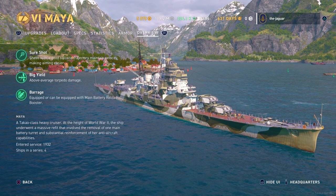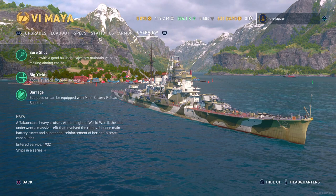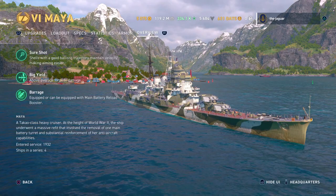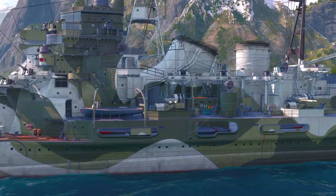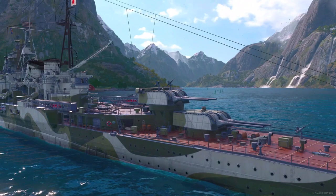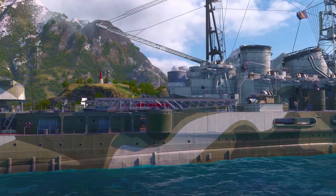The overview notes Sure Shot: shells with a good ballistic trajectory maintain velocity, making aiming easier. The ship is pretty accurate and aiming is easy in a standard match. Big Yield means above-average torpedo damage — that's true at over 20,000 damage per torpedo. The ship can also be equipped with the main battery reload booster, which comes in handy. The Maya is a Takao-class heavy cruiser, and at the height of World War II, it underwent a massive refit involving removal of one main battery turret and substantial reinforcement of her anti-aircraft capabilities.